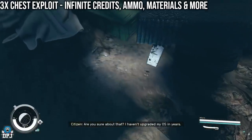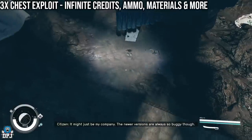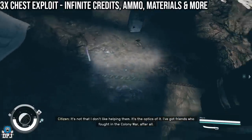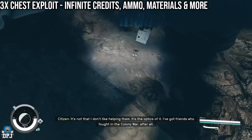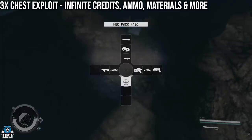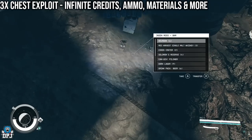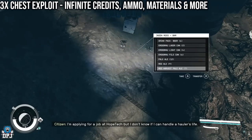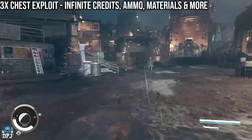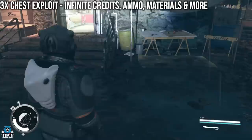The other chest is right over here by this blue rug. Crouch down and go over here — you don't have to go third person for this one. It's right about there. This one has 1,200 credits — not the greatest. There are lots of drinks here too. The third chest — this one I believe you do have to go into third person for, and it's a little trickier to get.